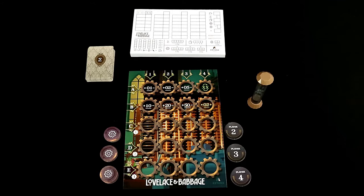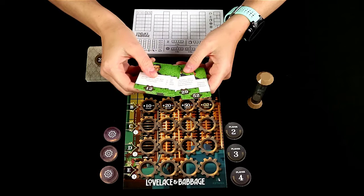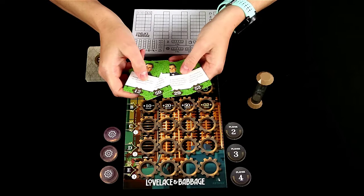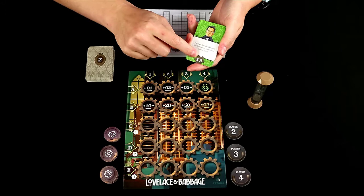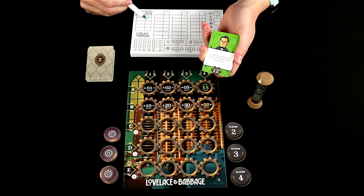At the start of each round, you will be doing the subroutine phase, where first you will target a subroutine character card. So each player has their own cards, and they can look through them, see the different abilities, and they all have different numbers on the bottom as well. So you're going to choose one that you want to possibly complete during this round. This card will be completed if, as you're doing the program, one of your operation results matches the number here, then this card will be completed.